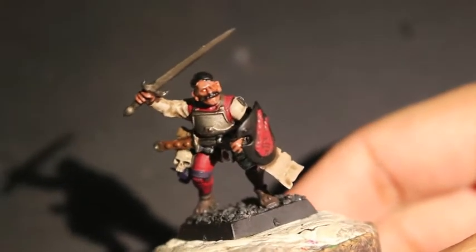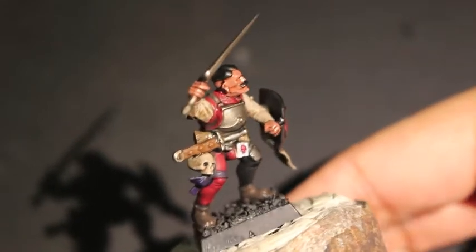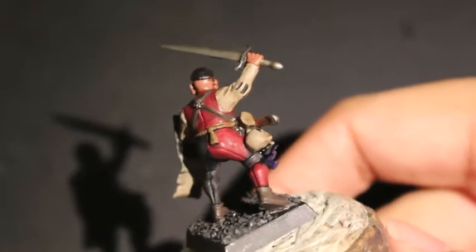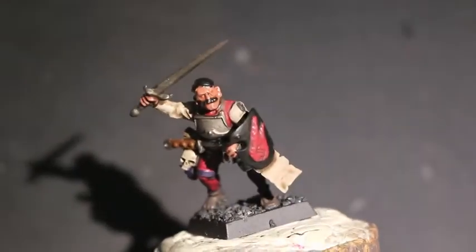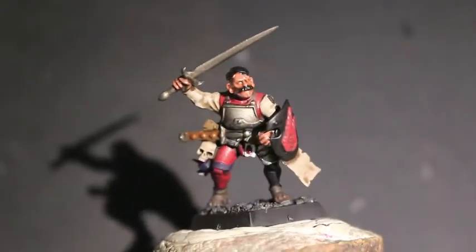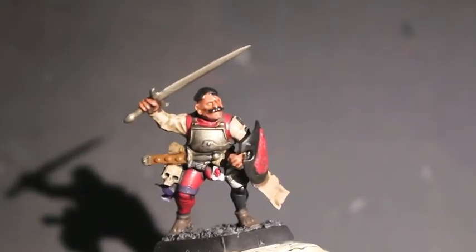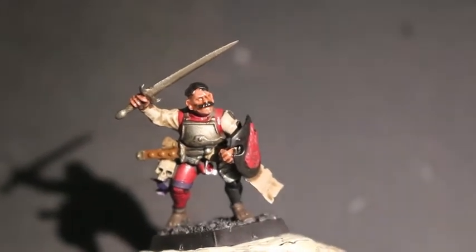Salutations, players! It is I, Count Marius van Perfufulding, and today we will be showing you how to paint up a state trooper in the colours of Sylvania, that cursed and misbegotten land which no longer exists thanks to the Emperor's light being brought to it and folding it into nearby Stirland. Now here is a state trooper in the aforementioned non-existent Sylvanian colours, and we will start with Dryad Bark.